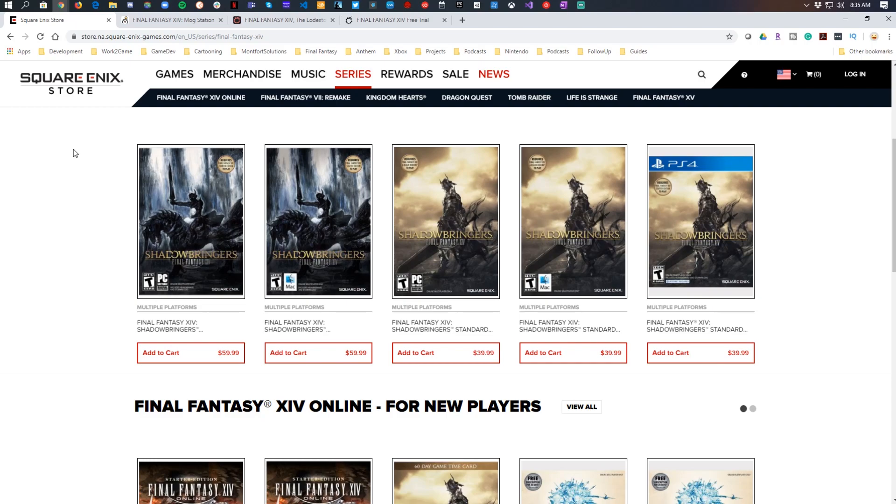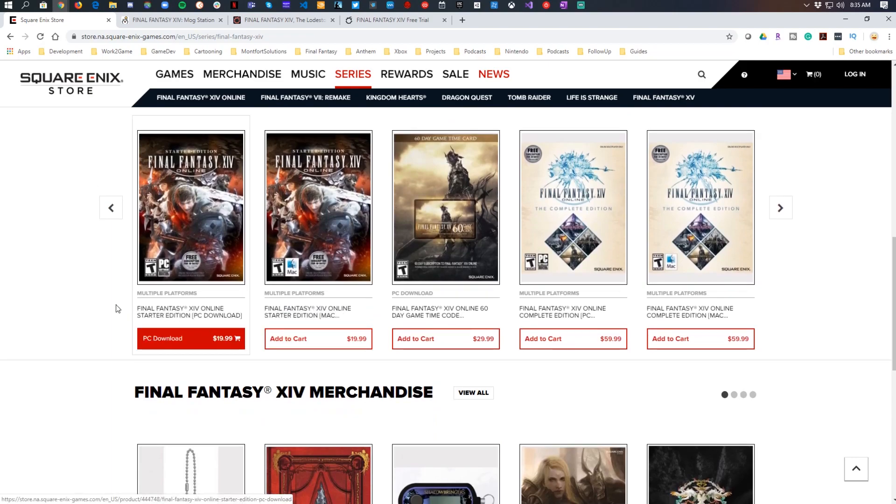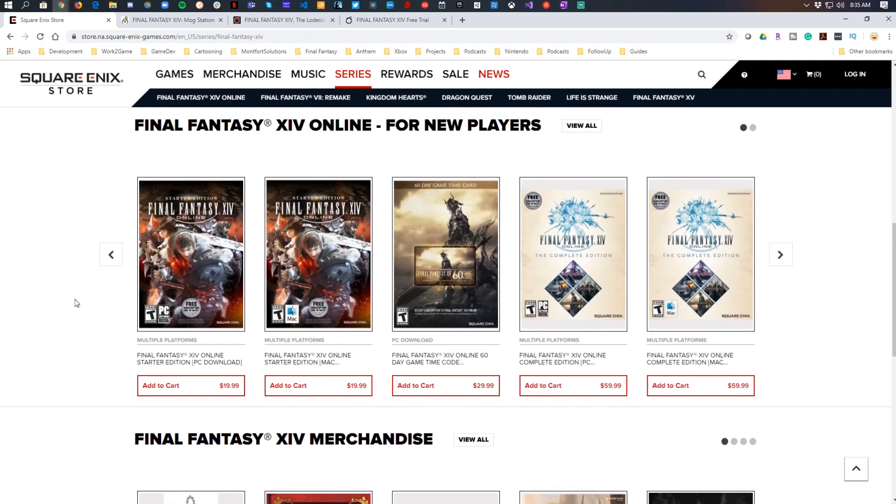Now let's talk about the different editions, focusing first on the starter editions for new players. You can find it for Mac, PC download, etc. — you can also check the store for a good deal. This is just the base A Realm Reborn game with a level cap of 50. It requires a subscription, but it does come with a 30-day subscription included, so you don't have to buy the game and then subscribe separately. The value here is that it's $20.